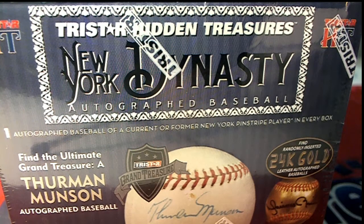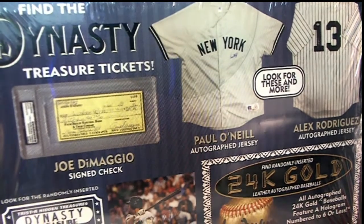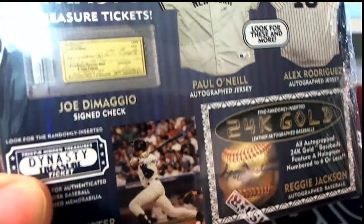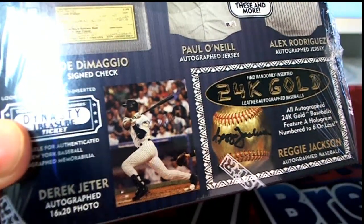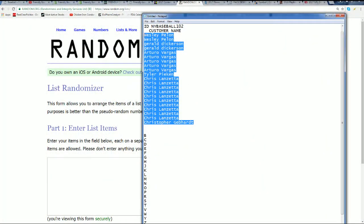New York Dynasty Autograph Baseball by Hidden Treasures — this is TriStar Hidden Treasures, and we're going to be looking for a Hidden Treasures ticket. It could be any number of different things that could come out on the break. Good luck, everybody, as we get ready for our random. This is our 102-box that is just sold out, so we've got a 102-box break happening right now.